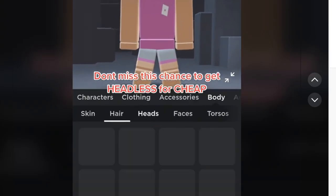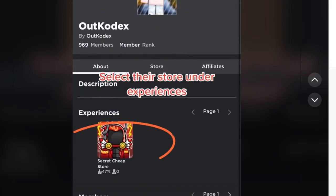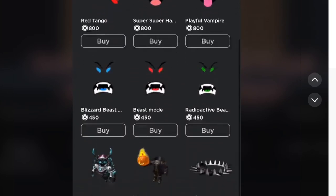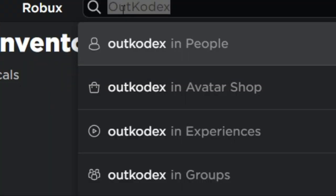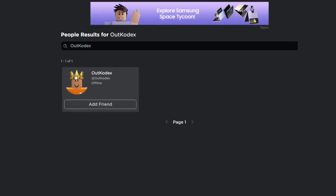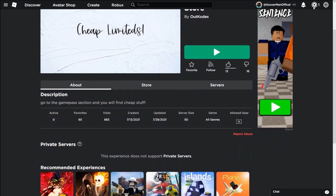Don't miss the chance to get Headless for cheap. Find this profile and scroll down to their group store — under experiences, scroll down and open passes and gears. This is me getting it right here. This is the username the Roblox TikTok was talking about. There it is — that is his username — 'Headless for Cheap Secret Cheap Store.' Come on guys, is it real?